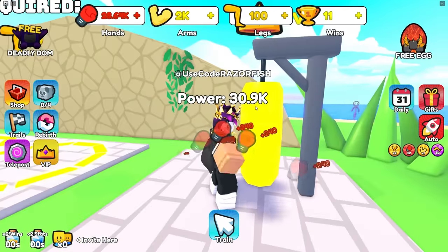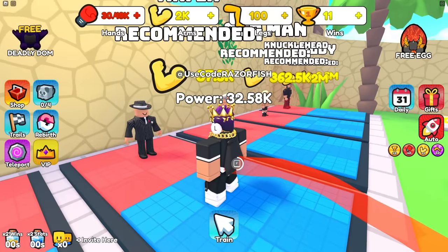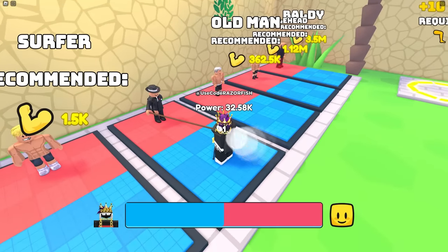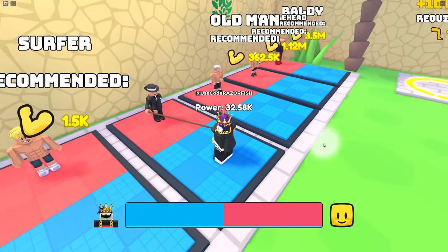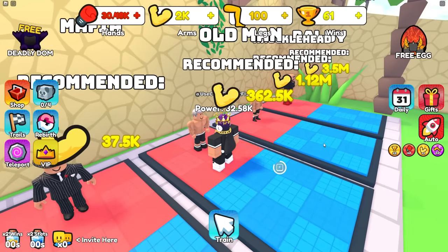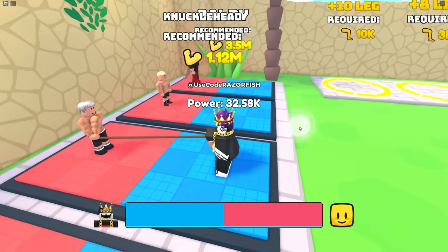With 30,000 strength, I feel like I can beat that mafia boss with the auto clicker. Mafia boss, you're about to get beat - I need your wins to get better pets and multipliers. Here we go with my auto clicker - that was so easy! Could I beat the old man too? No way an old guy is stronger than me.